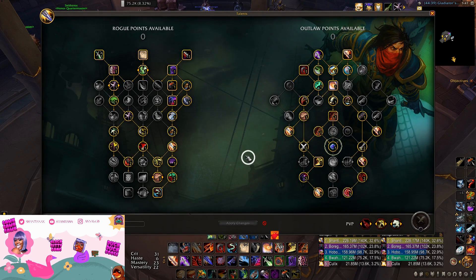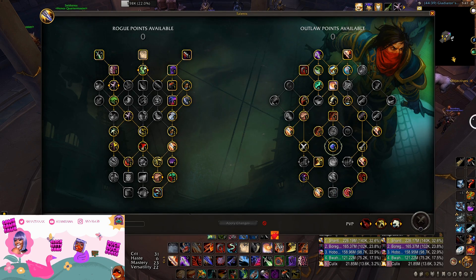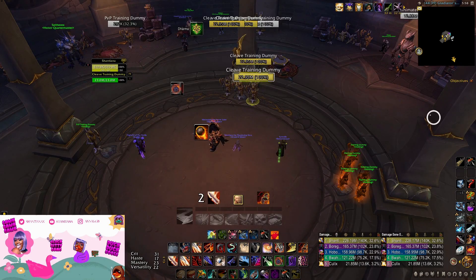A tiny nuance: if you have Green Skin active and it's running out and you still have not gotten a Fan the Hammer proc — this can happen and it's really annoying — you should consume the Green Skin buff without having Fan the Hammer, because it's actually more damage to consume it like that than to let it run out.